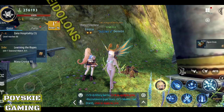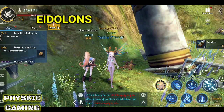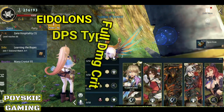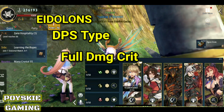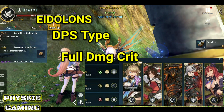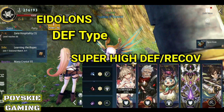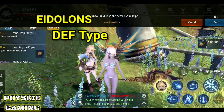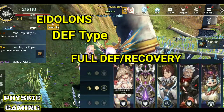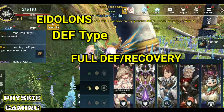Tapos naman sa eidolons — ano ba talaga yung babagay na eidolons para sa damager? Ipapakita ko — yung lumalabas sa screen, yung mga possible na pwede ninyong gamitin or buuhin para sa full damage crit. Tapos ang susunod naman is kung kailangan mo ng super high defense and recovery — eto naman yung sa super high defense and recovery. Tapos ito naman yung full defense recovery.